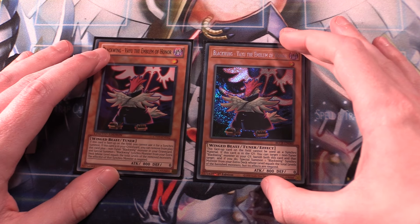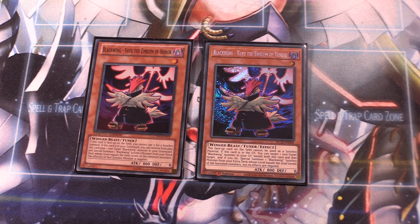Rounding off the Blackwing pool, we run two copies of Vayu. Vayu cannot be used as synchro material while face-up on the field — you can only use it from the graveyard. Vayu has the effect that if it's in the graveyard, you can banish this card plus one non-tuner Blackwing monster from your graveyard and special summon one Blackwing synchro monster from your extra deck whose level equals the combined levels of the banished monsters. The only downside is that the synchro monster's effects are negated, which can be problematic given how powerful our Blackwing synchros are. Nonetheless, Vayu is essential at two copies.